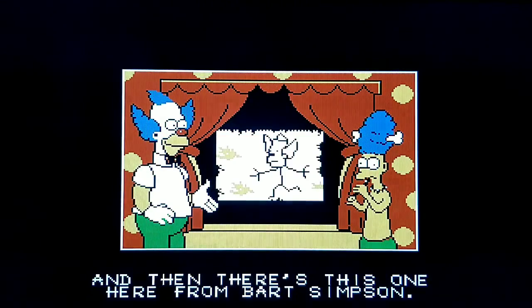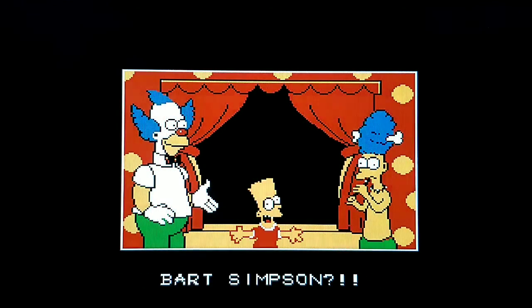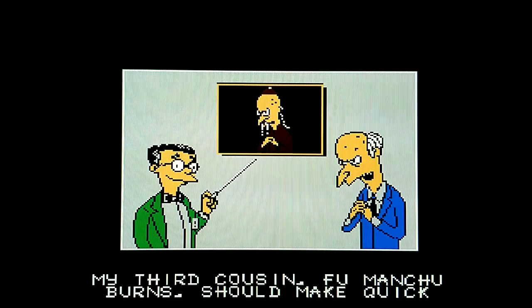So the plot goes like this: Bart wins a round-the-world scavenger hunt from the Krusty the Clown Show. Burns rigged the hunt to get rid of the Simpsons family by enlisting long-lost relatives to help him. There are only four stages to this game and each stage is full of mini-games, which can change and vary depending on what stage you're playing.